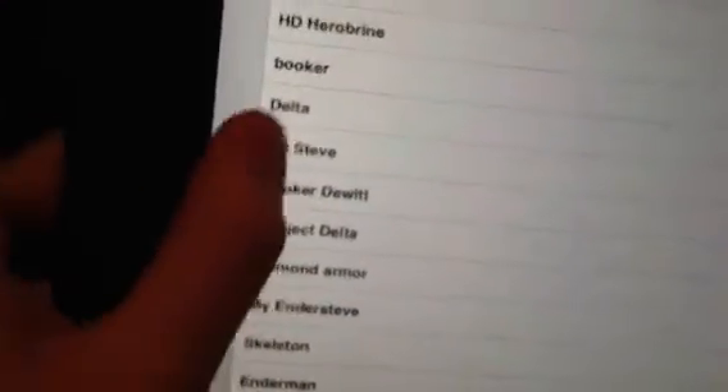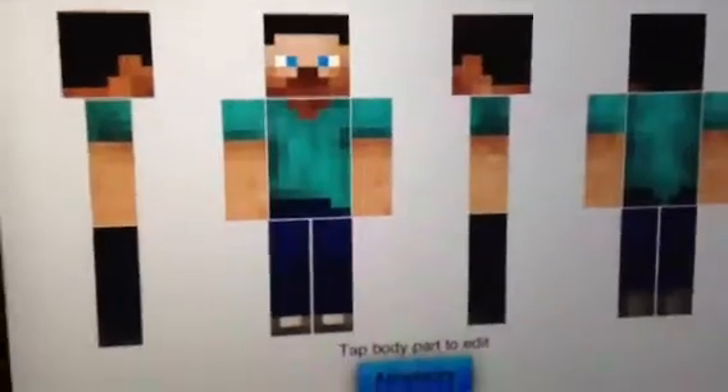Next, we have HD Steve — I didn't make it, but it's pretty sweet. I wish I would've made something cool, but it's not really HD, it just looks like it. Now we've got the Subject Delta that I downloaded and put onto my account. This is definitely better than mine, but I really like it. I just think it's really cool.